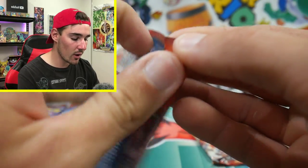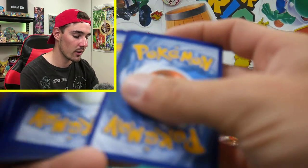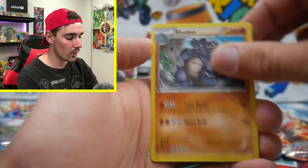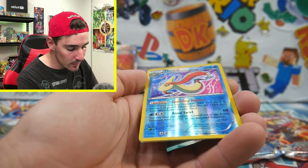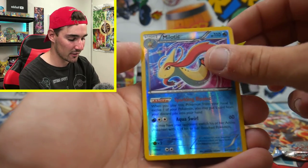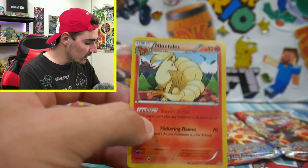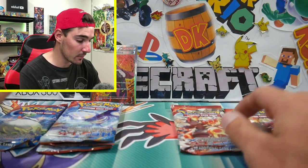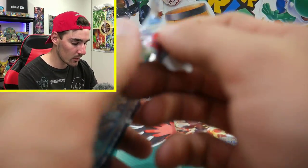We got a full art from that one. Now let's go for the low 90s pack. I'm going to say this one will be like a holo. We have a Wishcash, Maxie's Hidden Ball Trick, Rhydon, Phoebe's, Slugma, Bunnelby, Lotad, Metang, a Milotic Reverse Holo Rare — which is sick — and a Ninetales Regular Rare. Interesting — so the lower packs might just give a regular rare or reverse holo.